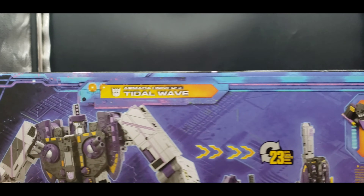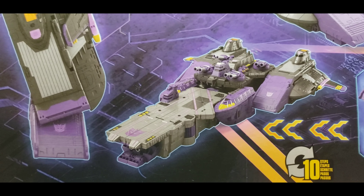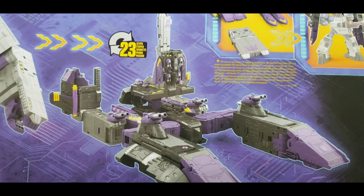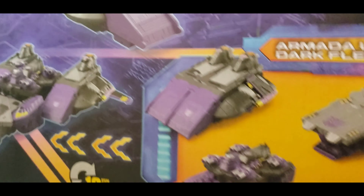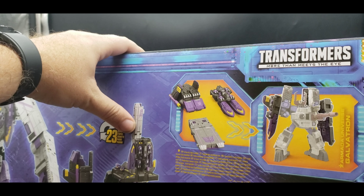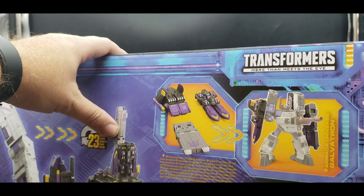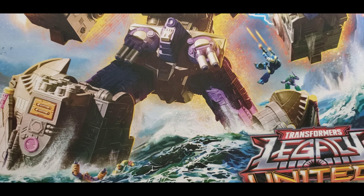On the bottom, barcode and words, and kind of like under the water, seeing more of Tidal Wave's legs — really nice detail, giving us a little bit more under the water before it goes pitch black. And on the back, our product shots. There he is in big robot mode, there he is in the combined Dark Fleet mode, the base mode — which I'm not going to do, he never had a base mode originally, so I don't see the point. There's the Dark Fleet and the mini Dark Fleet that goes onto Galvatron or Megatron, depending on which one you got.